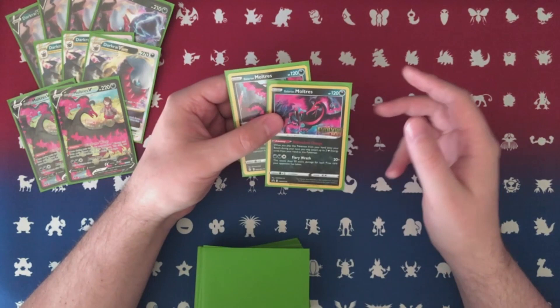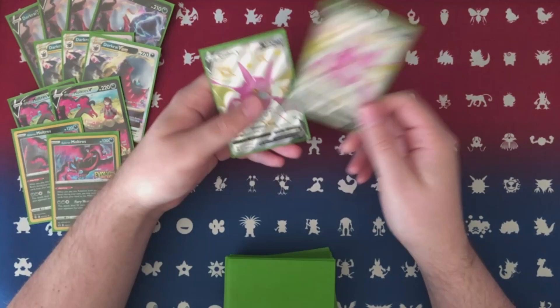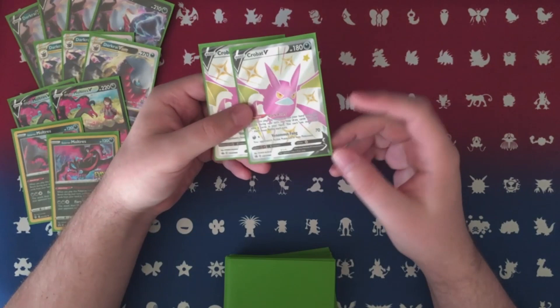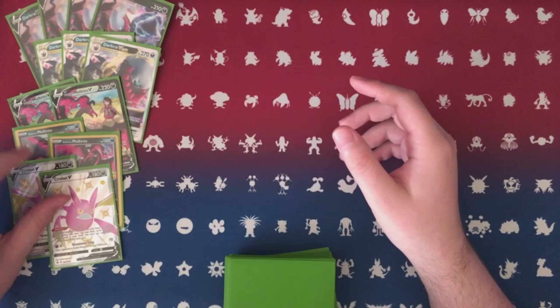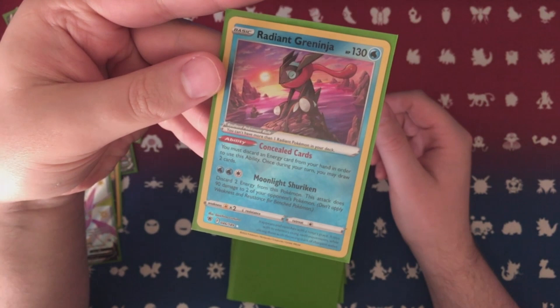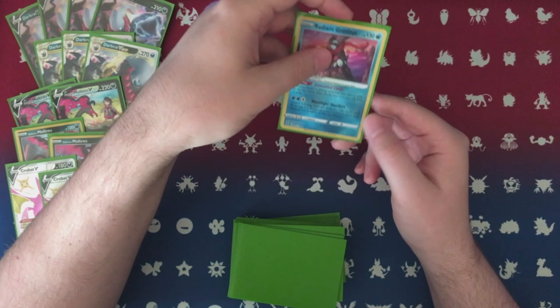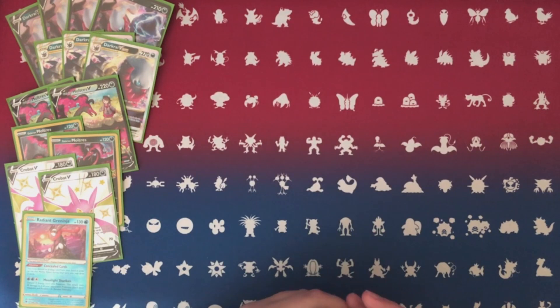We've got two copies of Crobat V for the ability Dark Asset — when you bench it you can draw up to six cards. You can only do it once per turn, but we play two copies. Technically it's also a Dark Patch target and can attack with Venomous Fang for 70 and poison, though I haven't had to attack with Crobat in any of my games. And one more Pokémon — Radiant Greninja, honestly the best Radiant Pokémon so far. 130 HP, ability Concealed Cards: discard an energy, draw two. We don't play any Water Energy so its attack is irrelevant, but we're really just playing it for Concealed Cards — pitch a Dark Energy, draw two cards, continue the loops and combos.